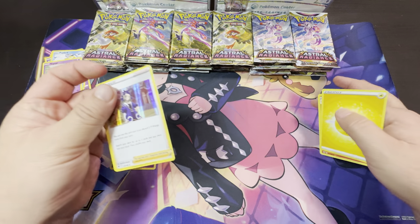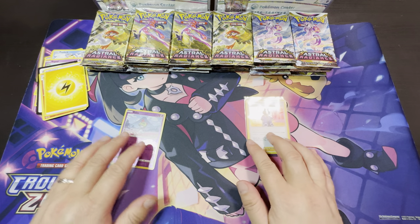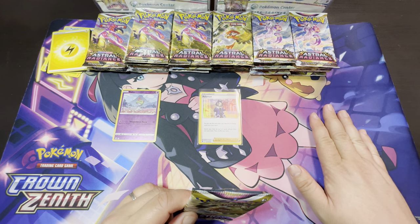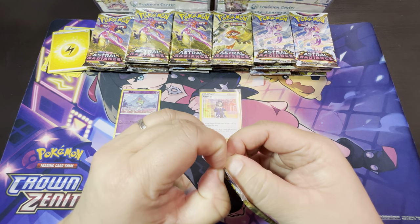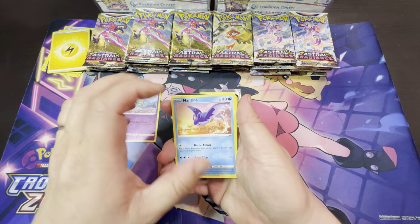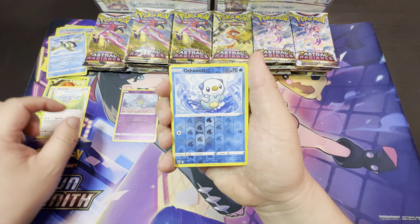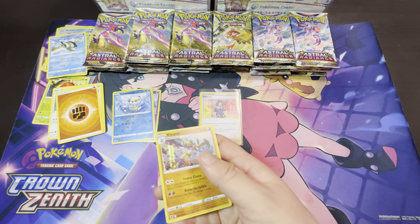Okay, here's Ralts, Starmie V, and Adam — that's our holo rare. I'll put all the reverse holos here, and if I get any hits I'll have them on the side for you guys to see. At the end I'll go over what hits we've gotten and see if it actually averages one in three packs. We've got Oshawott's reverse holo and Cleaver — those are holo rares.